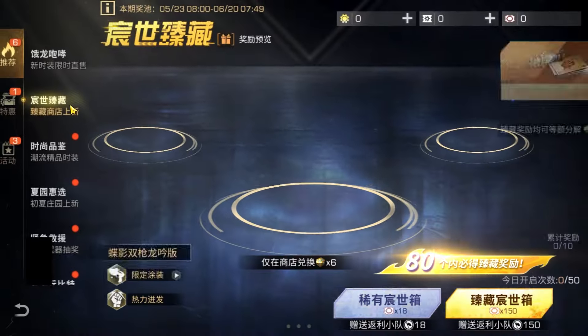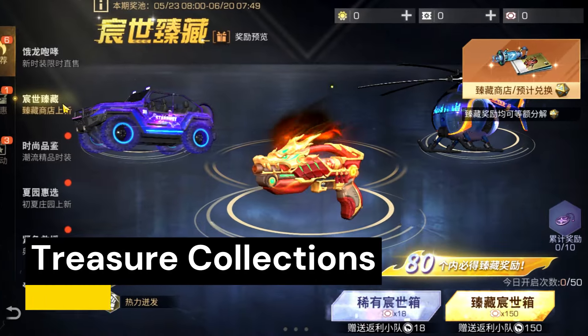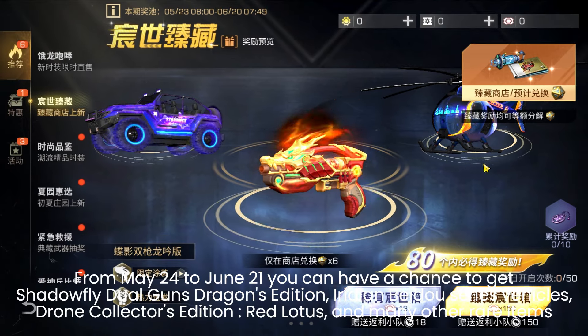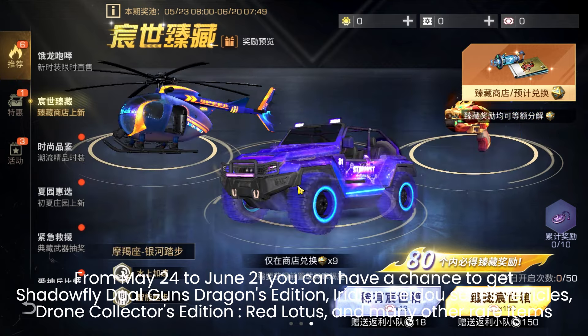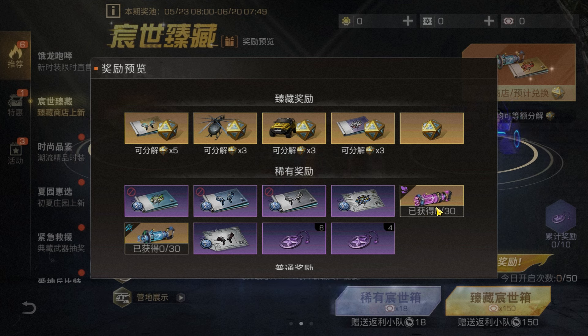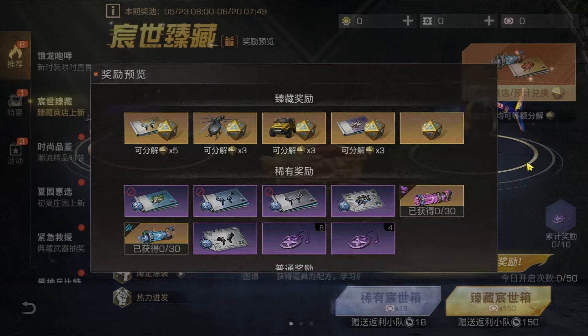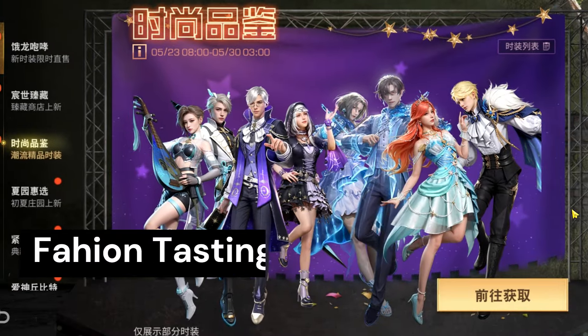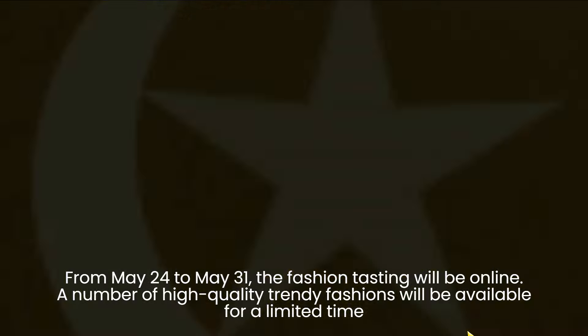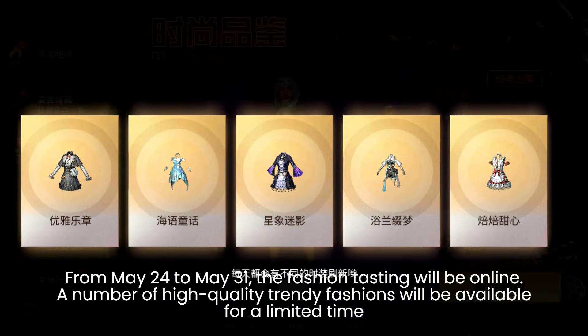Next, the Treasure Collection Lucky Box runs from May 24th to June 21st. You can have a chance to get Shadowfly Dual Guns Dragons Edition, Irradiant Video Series Vehicle, Drone Collector's Edition Red Lotus, and many other rare items. You can also get golden, electric, and ice core fashions.